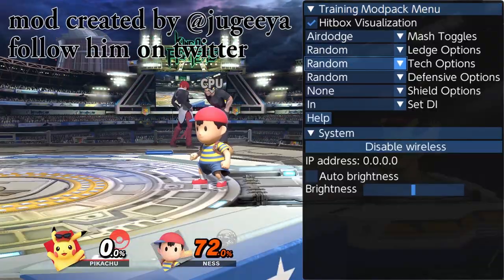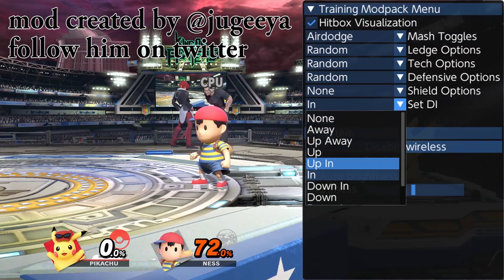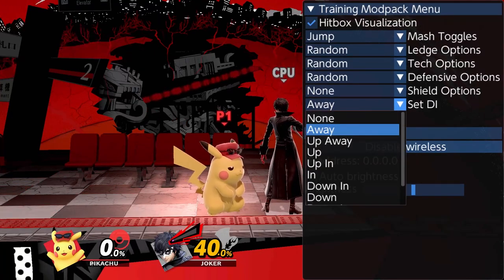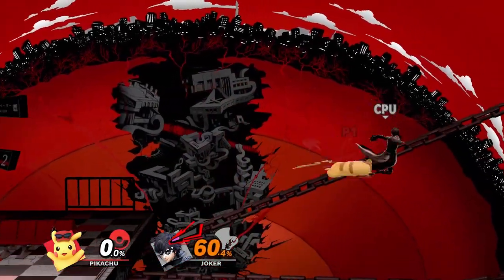The first thing to mention is that this combo only works when the opponent DIs in on both the down throw and the up air. Pikachu does have different up air combos that can potentially do a lot of percent if the opponent DIs out or doesn't DI — I might cover those combos in a different video, as they can be complicated and platform dependent.